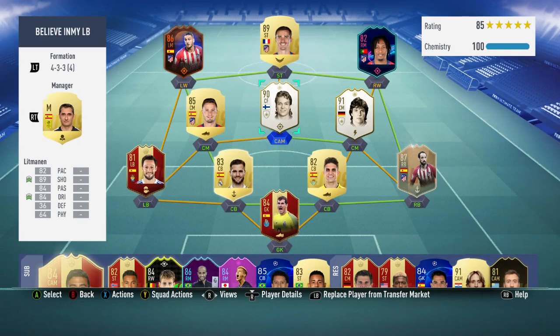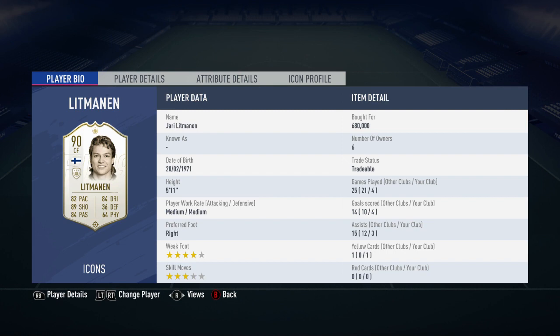Hi guys, welcome to the FIFA 19 player review. Today I'm going to be bringing the 90-rated Prime Icon Jari Litmanen. He's got a fantastic looking card and he did cost me 680,000 coins. In the 4 games that I played him, he scored me 4 goals and got me 3 assists, and he does have 4-star weak foot as well as 3-star skill moves.